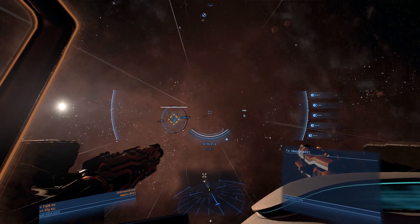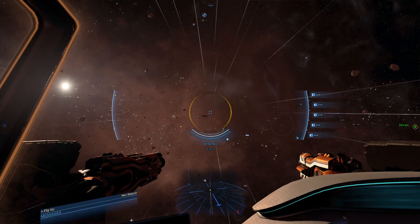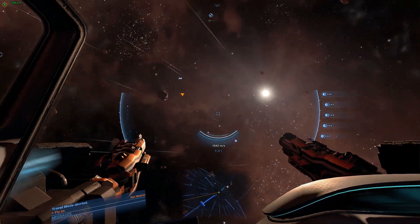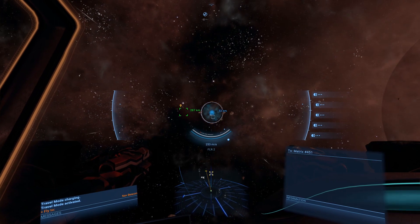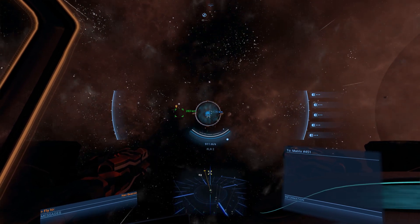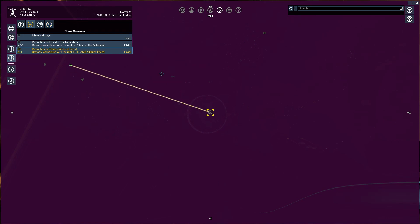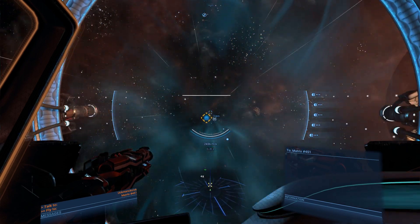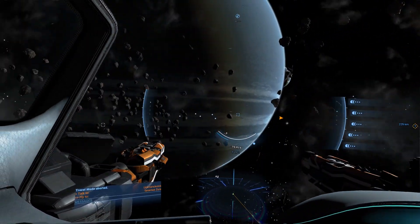Jump Gate Matrix - that goes to Matrix 451. Have I been there? No - I'll go there now because I want to discover all of the sectors. Maybe I won't go back there though, because I really do want to do this one - I want to find out what this quest is. Let's go through. Going through at high speed - oh blimey, I'm inside!